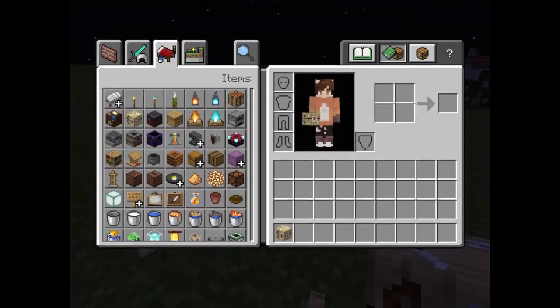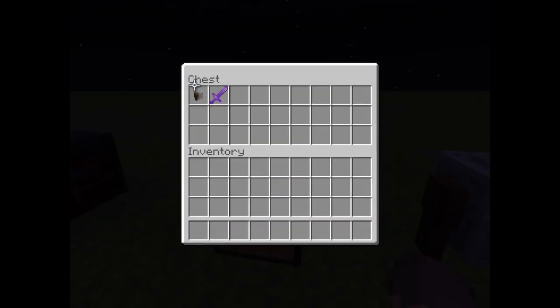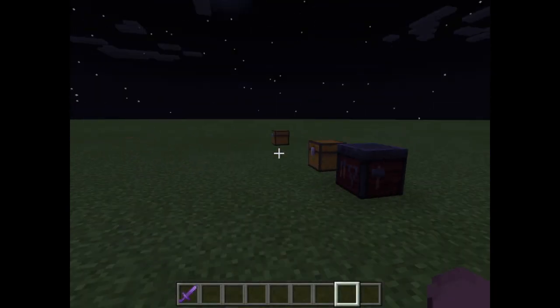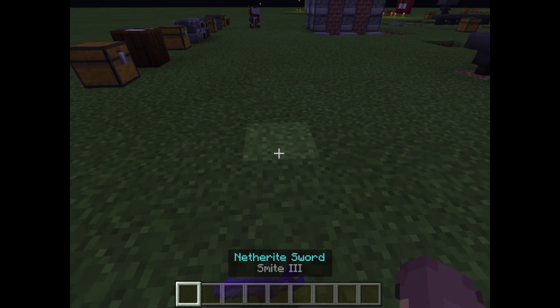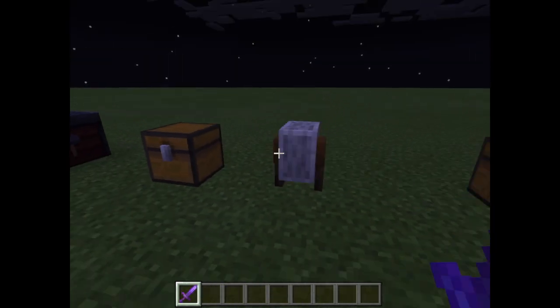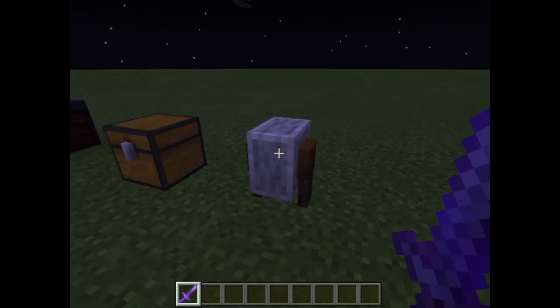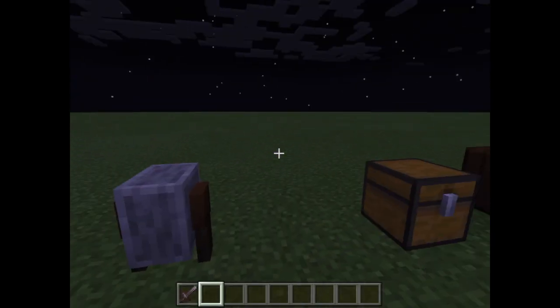Next, the grindstone — this should have been in the enchanting episode. Say you get a really bad enchantment on your netherite sword, like Smite 3 or Bane of Arthropods — both are bad. You put it in the grindstone, it comes out as a normal sword, and you get experience levels back. It's so useful.